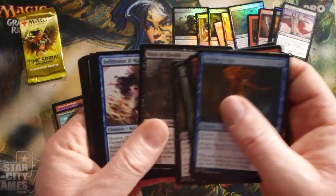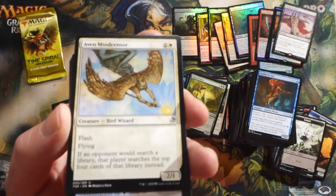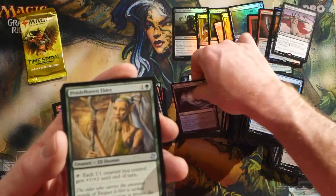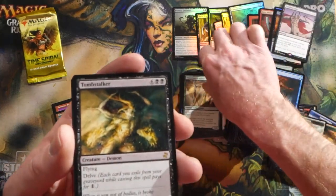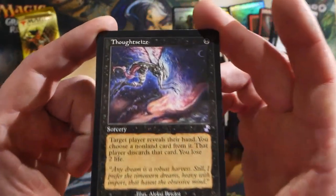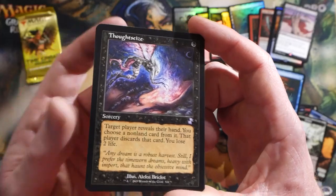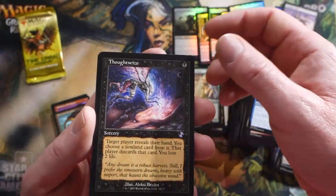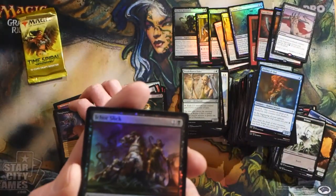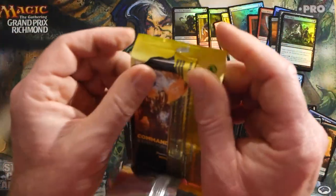Couple of packs left - I think you had a pretty good box Robert, congratulations. An Evermind Sensor in the uncommon slot - really nice, first one I've seen of those. Pendelhaven Elder, and then a Tombstalker - good old-fashioned huge demon. A Thoughtseize - with the old border Lorwyn art, man that looks cool! Congratulations Robert, that is definitely a good hit. Be cool to get a foil one of those. And then an Ichor Slick in foil and the Goblin token.